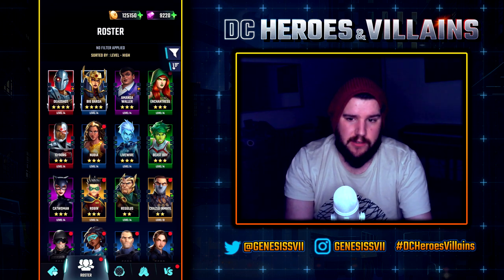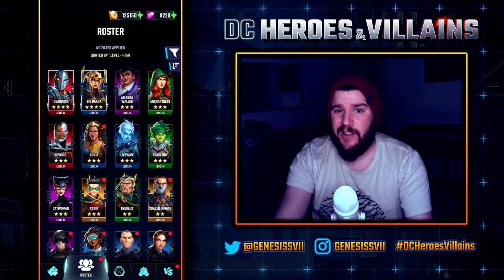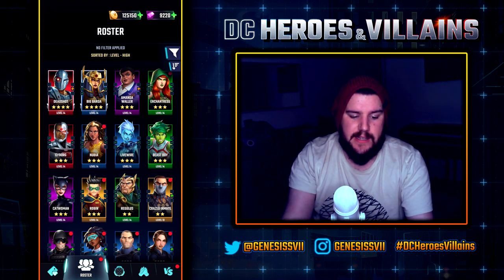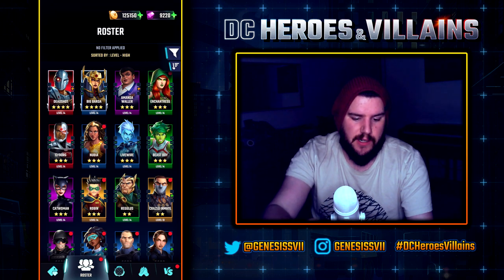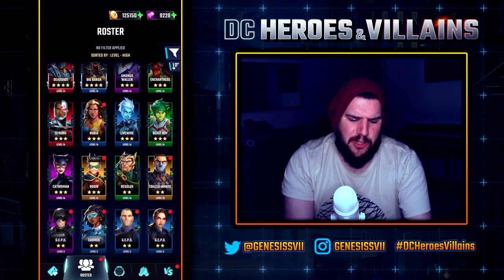I've already got people in the guild and on the Discord who have completely different characters to me and they're going to build their roster around their best characters. If they've pulled a five-star they'll build around that. At the moment I've got Deadshot, so I've been building a Suicide Squad team — going through hero missions with Deadshot, Amanda Waller, Enchantress, Robin, and Catwoman, just because it's a good team.